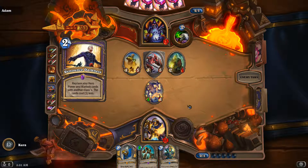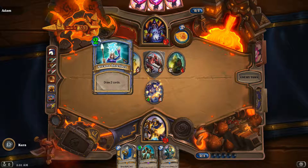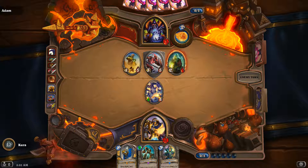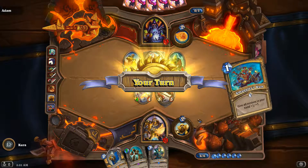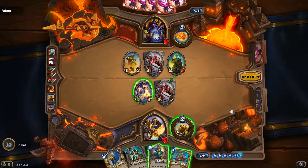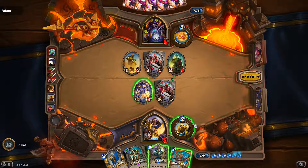Now I have nothing. Replace your hero power and Warlock cards with another class. And then something about cost — now he's got Mage. And I still can't play this because the card is one off. Give all minions in your hand plus one. Really dumb — I can't get through this. I'm always one off. Give all minions in your hand plus one. Stupid.